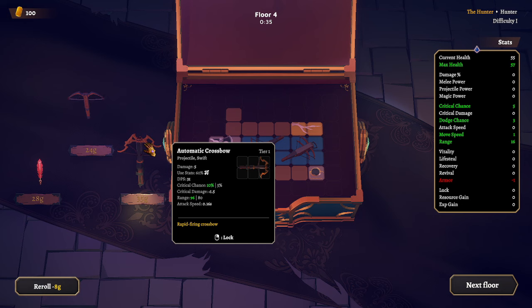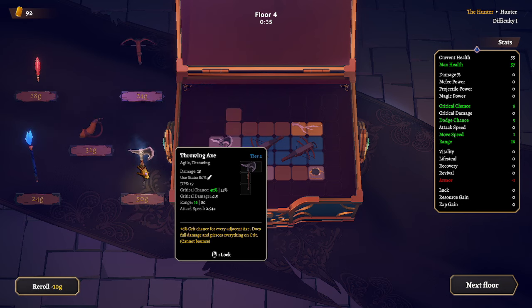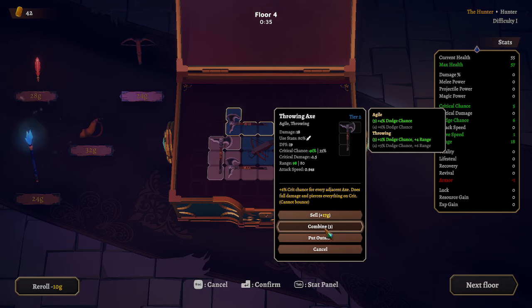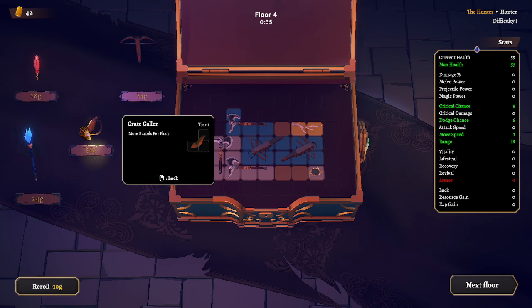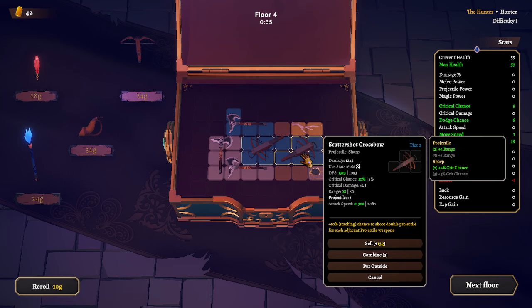There's a level two axe right there but I don't think I can combine these — yeah, it's not going to let me. That's fine. More barrels appear on the floor — that would be kind of helpful. I don't think I can get that in here somewhere, so I'm just going to leave it alone. We'll leave the money where it's at.